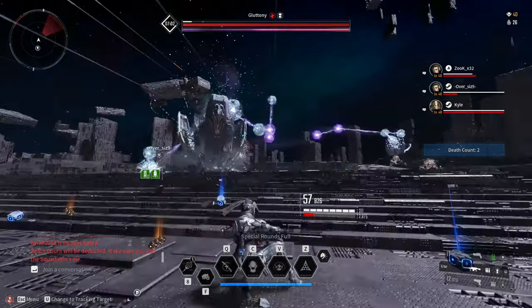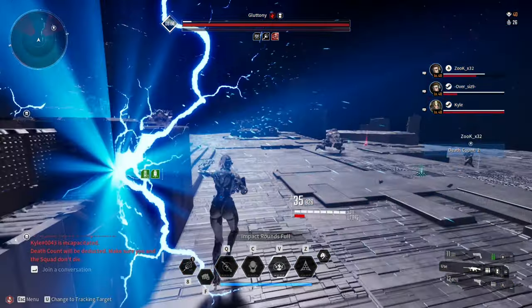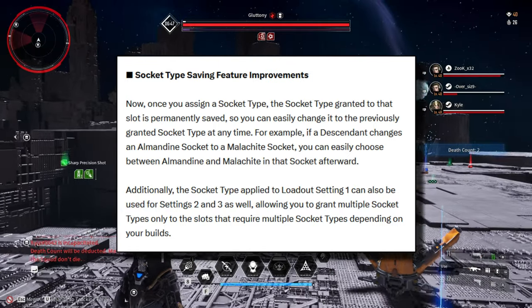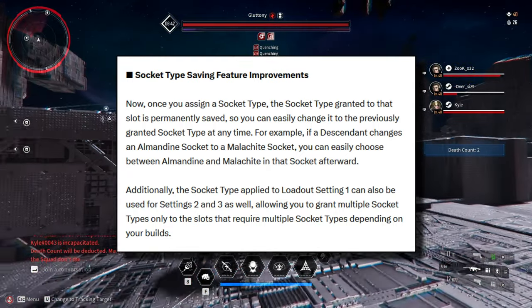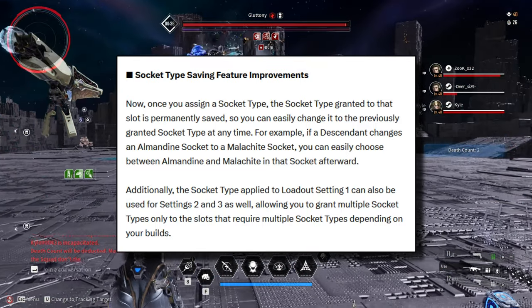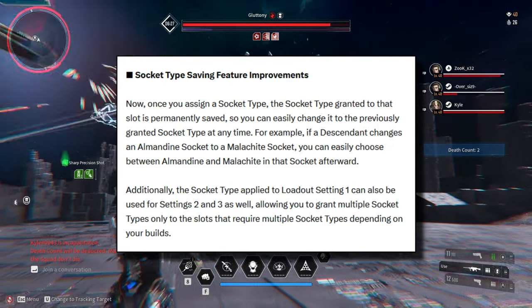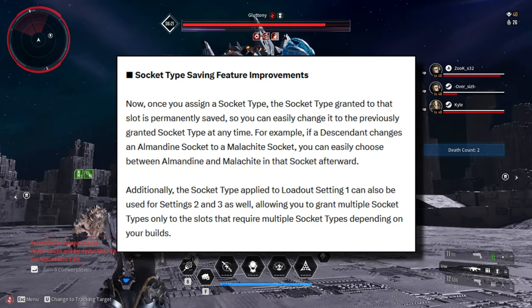We are also getting a quality of life change in Hard Infiltration Operation and improvements on socket types. Once you assign a socket type, the socket type granted to that slot is permanently saved, so you can easily change it to the previously granted socket type at any time. For example, if a descendant changes an Almandine socket to a Malachite socket, you can easily choose between Almandine and Malachite in that socket afterwards. Additionally, the socket type applied to loadout setting 1 can also be used for settings 2 and 3, allowing you to grant multiple socket types only to the slots that require them depending on your builds.